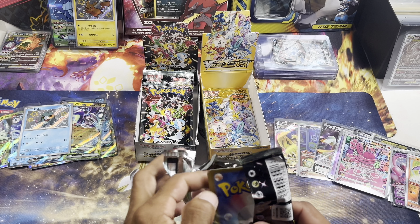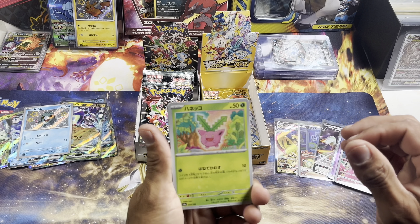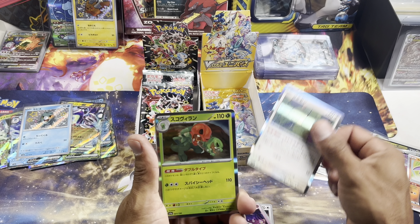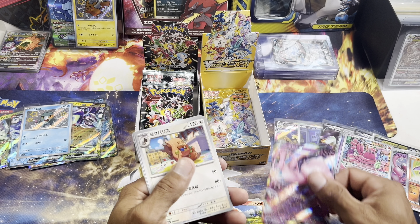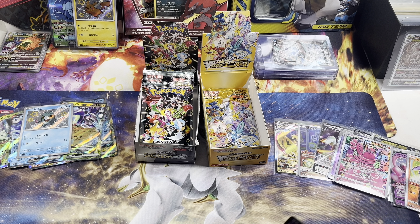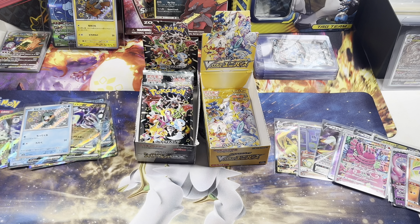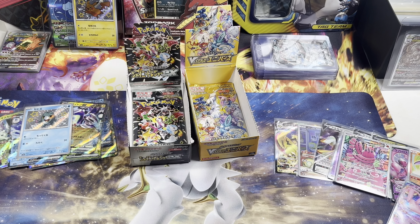All right guys, we're down to our last three packs. I hope you guys have enjoyed the video — definitely leave a like for that Bubble Mew; was not expecting to pull that and we did! Which is super amazing — we got the Mew EX, Iona hiding back there. I am still in shock I can't believe we just pulled it out of a random box. It's insane.